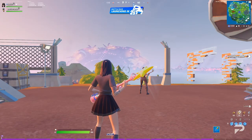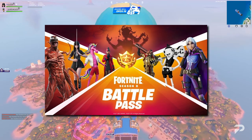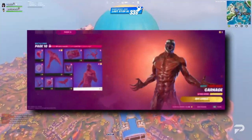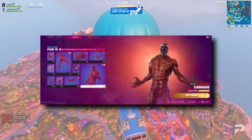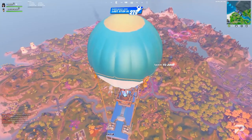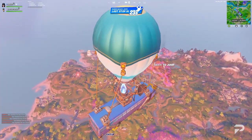Season 8 has just begun, which means everyone is going to be focused on leveling up their brand new battle pass to get all the cool shiny new skins. Whether you're going for Fabio Sparklemaine, JB Chipmanski, or the legendary Carnage all the way at the top of the pass, today we're going over some of the best strategies for you to rise up through the levels of the Fortnite Season 8 battle pass as fast as possible.